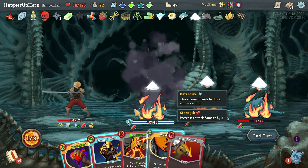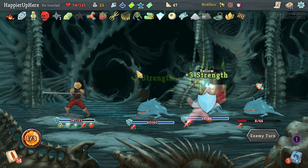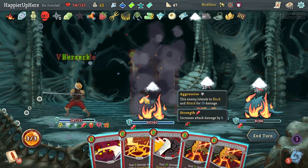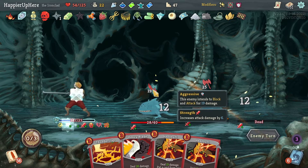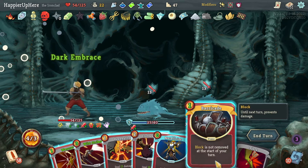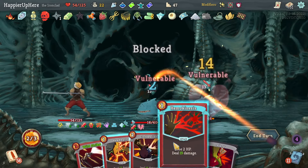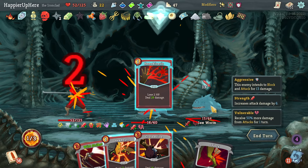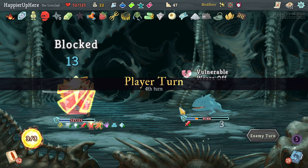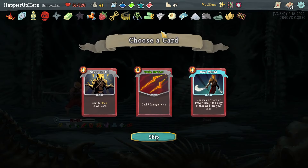I'm less than half HP which is good. I wouldn't mind losing more HP if I can. Let's do Mayhem. I have to be careful with Mayhem because I have Berserk — against the boss I might not play that as easily. Free Impervious is good. Berserk, then Cleave. If I get Feed I'll play it — that was Dark Embrace which is great. Metallicize, War Cry. Thunderclap, Hemokinesis. With Orcalcum I'm not losing any HP — that's a bummer. Let me just kill with Feed.